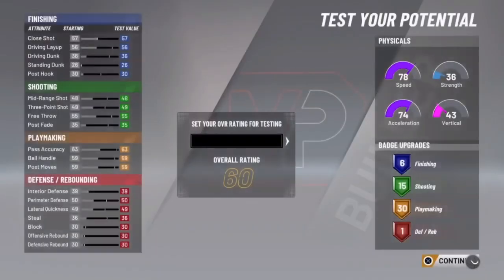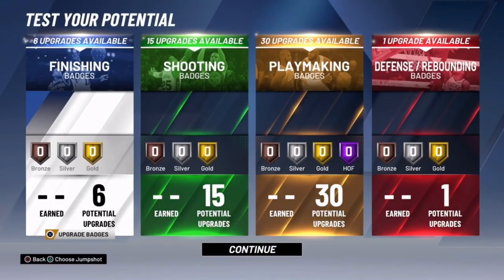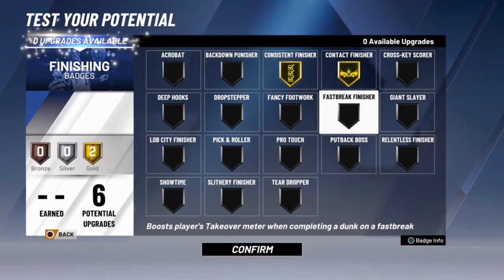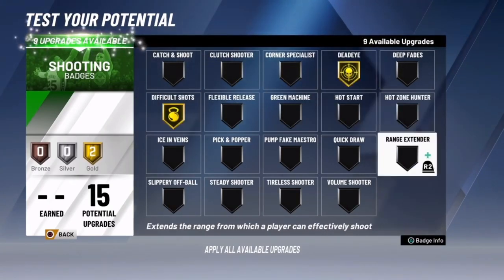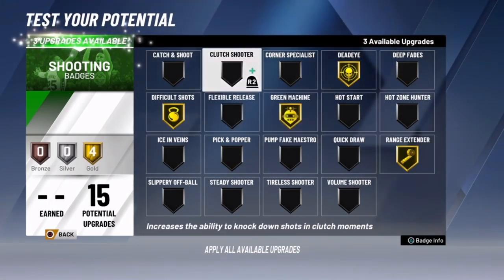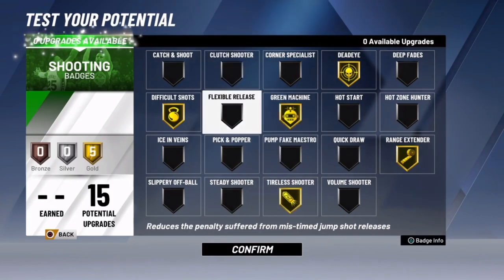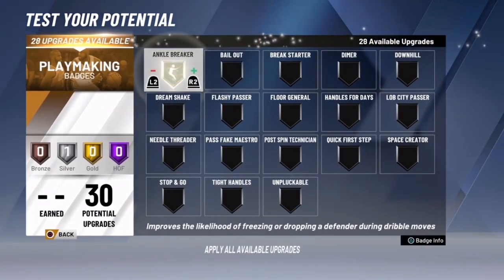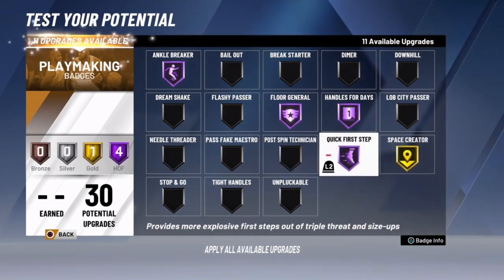Alright, we finna get into these badges. I put it at an 89 — that's the most reasonable. I don't know why people been putting it at 99. Consistent finisher up at gold, contact finisher gold. Difficult shots gold, deadeye gold, range extender gold, green machine gold. Clutch shooter or tireless — you can pick either one; I just picked tireless for this one. Handles for days, quick first step, space creator, unpluckable. The diamond ones are gonna be silver, but I'm not really tripping about diamond.